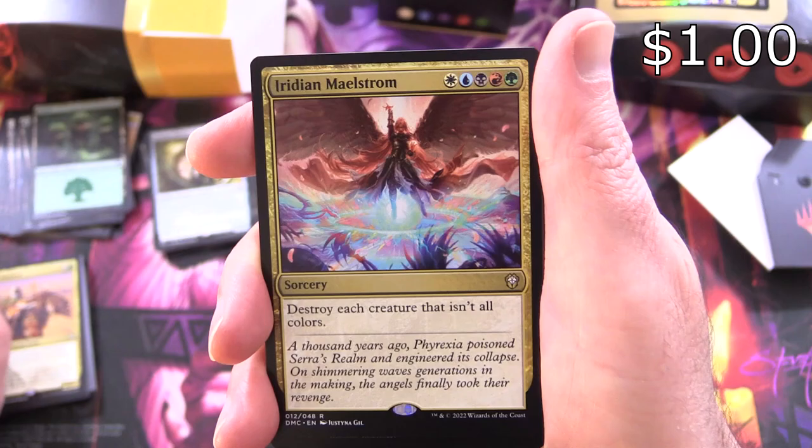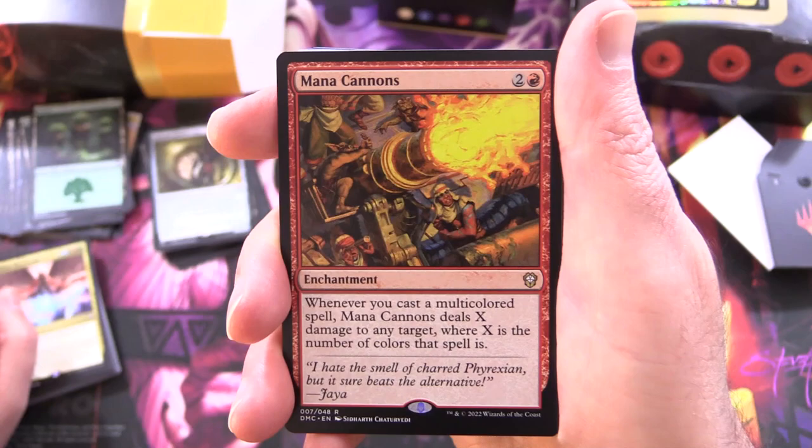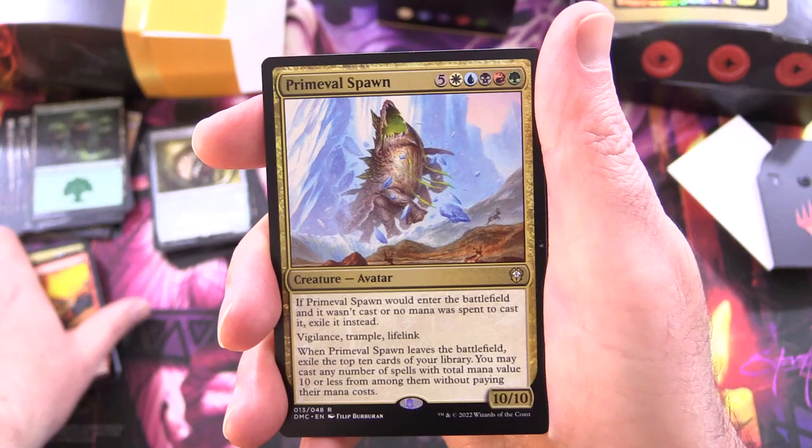Iridian Maelstrom: sorcery for four and every colour — destroy each creature that isn't all colours. Basically, unless your opponent's playing the same deck, that's going to be pretty powerful. Mana Cannons: enchantment for four; whenever you cast a multicoloured spell, Mana Cannons deals X damage to any target where X is the number of colours that spell is — and you have tons of those here.